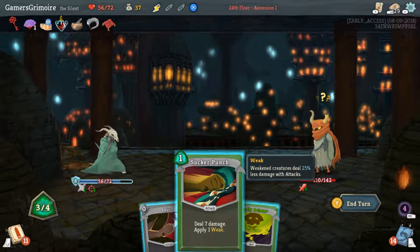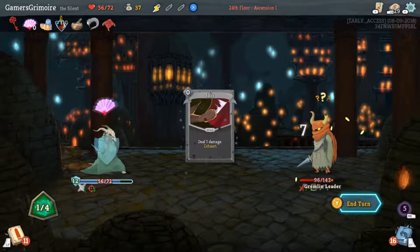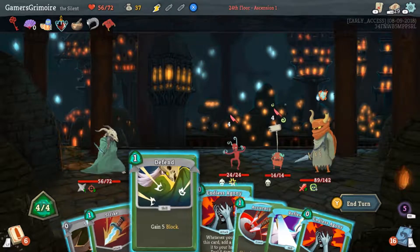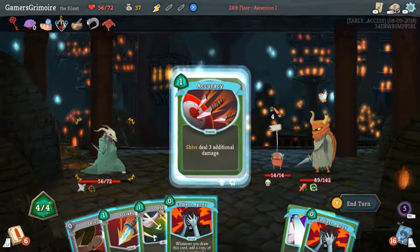Sucker Punch into Poison — yeah, and the poison should work for us. If we can draw our deck back out it'll be better; if we can get another poison going. We got another Accuracy back, which is great.